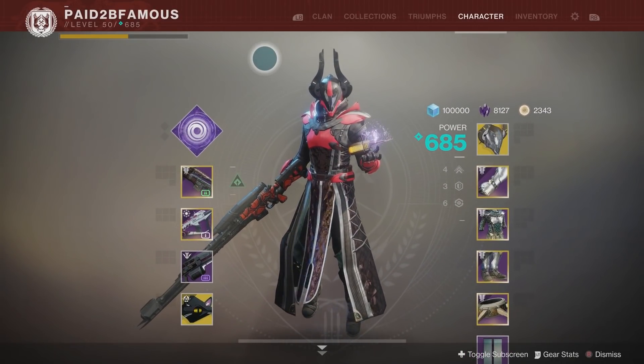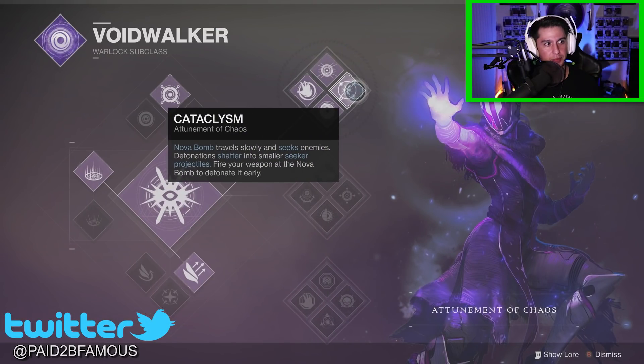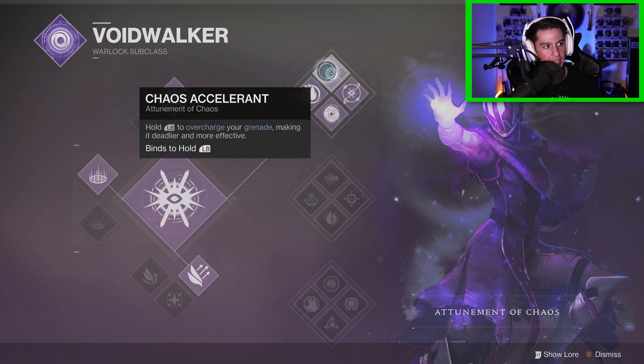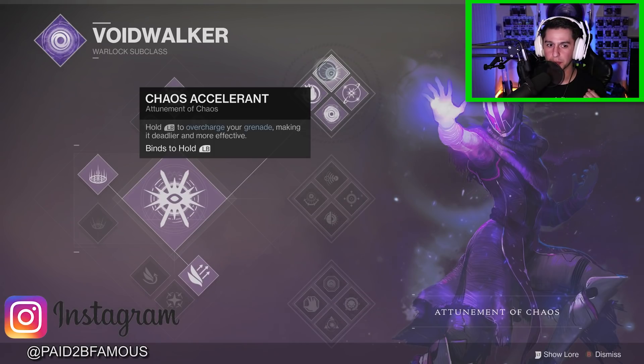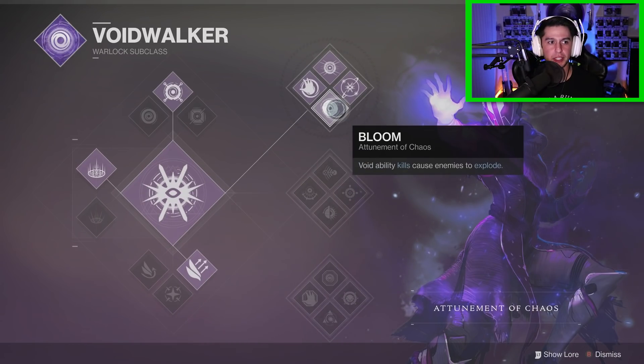At the time of recording this video, which is 9:24 PM on April 11th, 2019. We're on my Warlock, of course — your boy Paid to Be Famous is gonna be on his Warlock. We're rocking the Voidwalker top tree with the Cataclysm Nova Bomb, aka the Slova Bomb, the one that travels slower and splits into seekers. I like this one a lot. We also have Chaos Accelerant — you can hold down your grenade to make it more powerful — and Entropic Pull, a melee ability to drain your enemy's life force and recharge your grenade. Then we have Bloom: void ability kills cause enemies to explode.